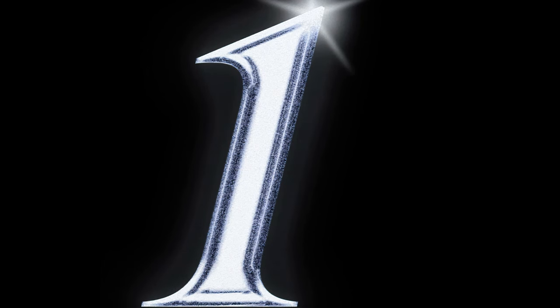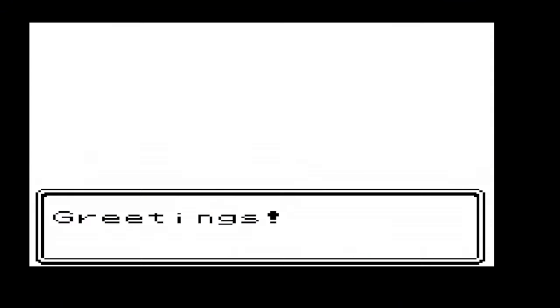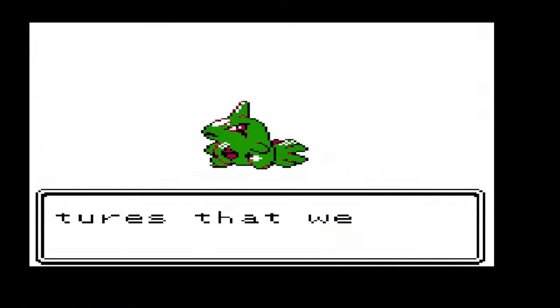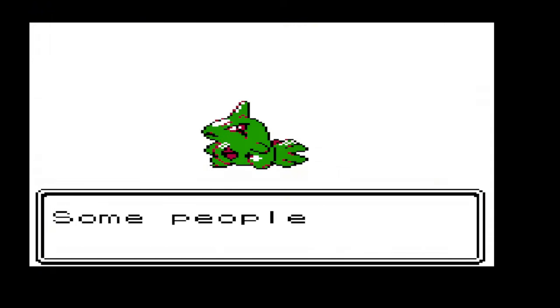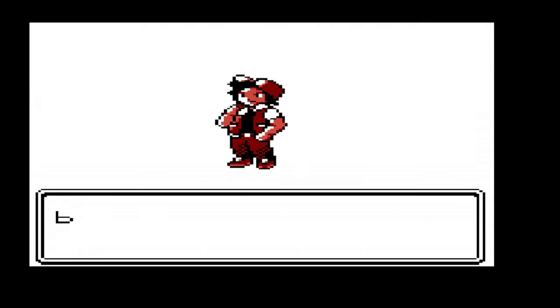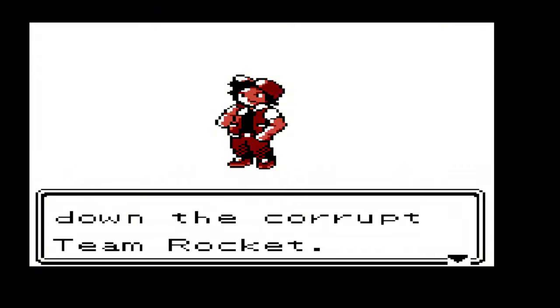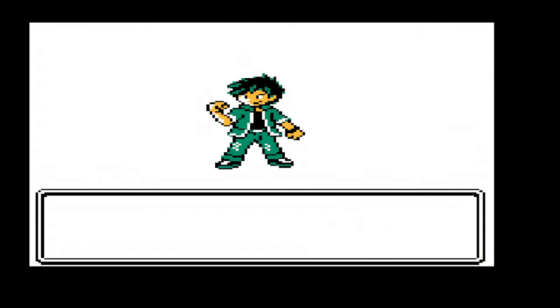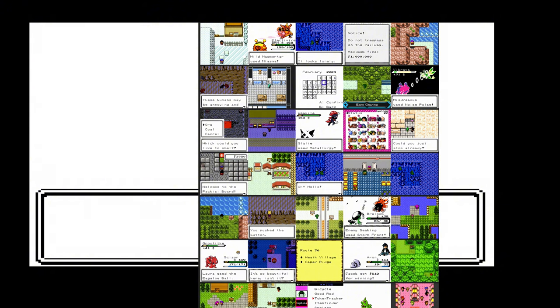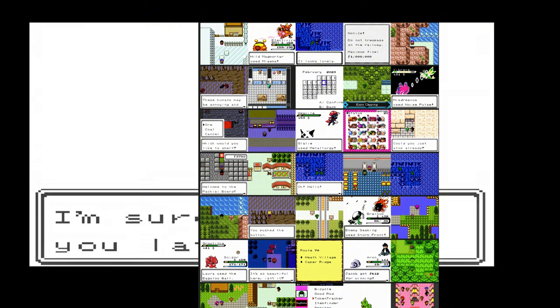We've reached number one on our list — the legendary Pokémon Prism. This ROM hack is one of the classic gems in the Pokémon community, and here's why it deserves the top spot. Pokémon Prism is a fan-made ROM hack of Pokémon Crystal that takes you on an unforgettable journey through the region of Naljo. What sets this game apart is its intricate storyline and the sheer amount of content packed into it. From the moment you start your adventure, you're thrust into a world filled with mystery and excitement.